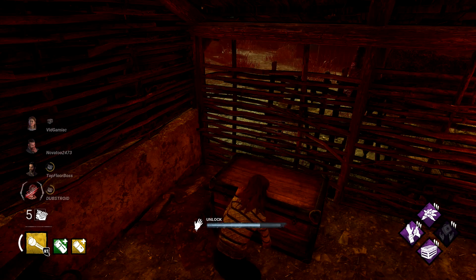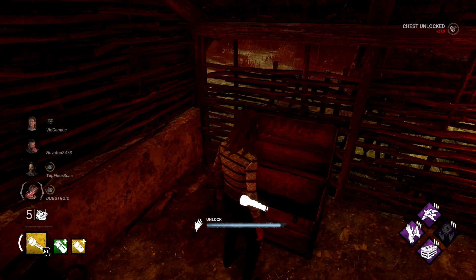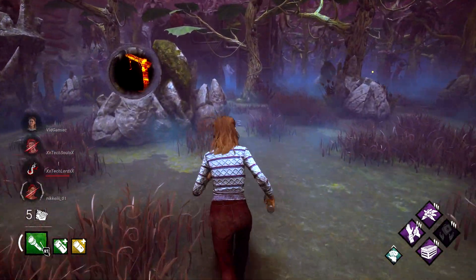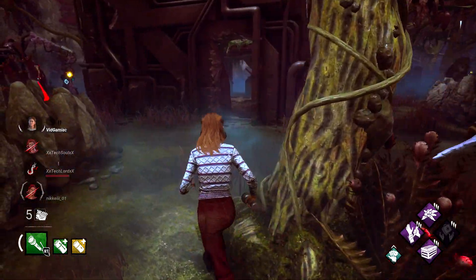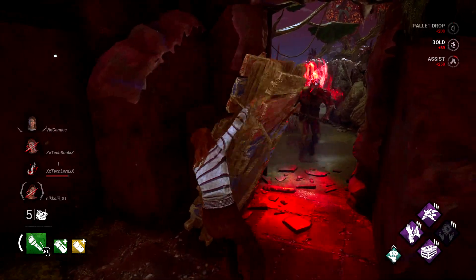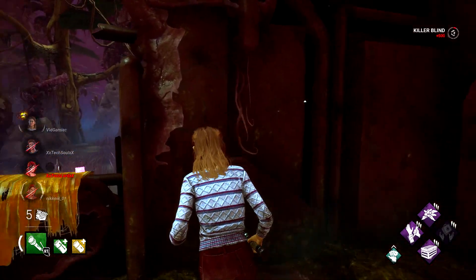You are probably only going to have one flashlight per game to work with for the bulk of the achievement. This one can be a bit of a grind as most killers are definitely not going to just stand still so you can try to blind them. So you are going to need a little bit of strategy in order to get this done efficiently. The best time to go for flashlight stuns is going to be when the killer is forced to stand still.